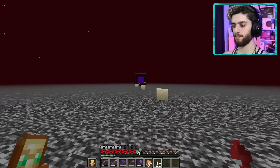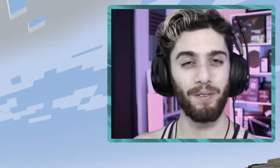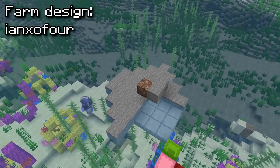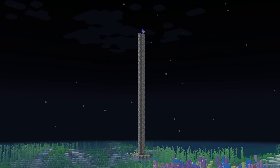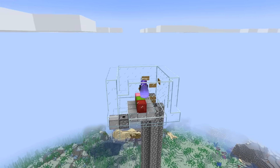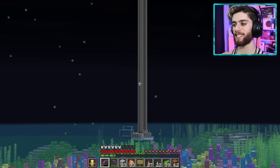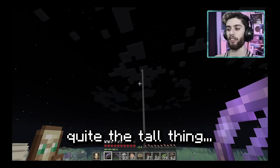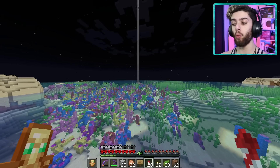I took the portal back to the pillager outpost. This farm consists of a bottom stone base to hold a villager, a giant cobblestone tube for a water elevator, and a chamber at the top to kill all the raid mobs. We're almost done, and would you look at that tall specimen — it looks extremely ugly, but it's good for emeralds and totems, so I'm okay with it.